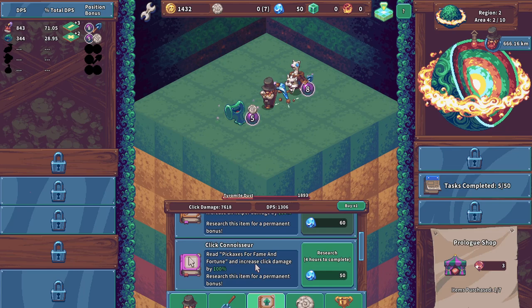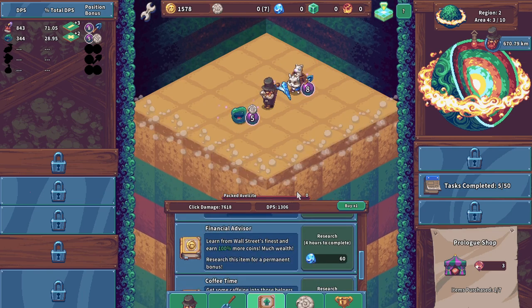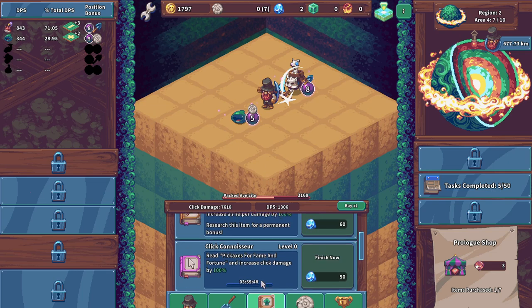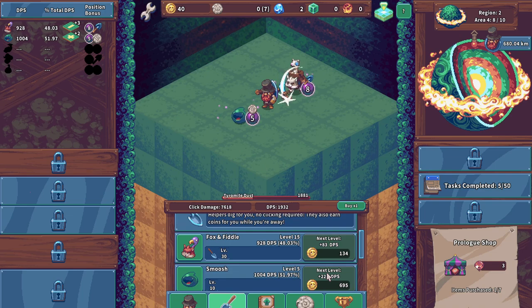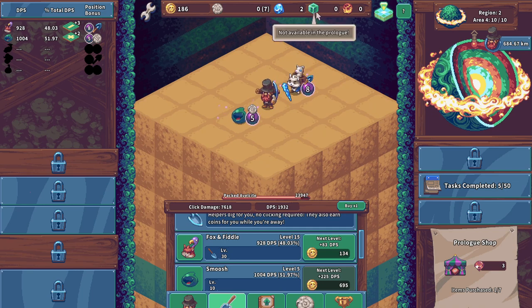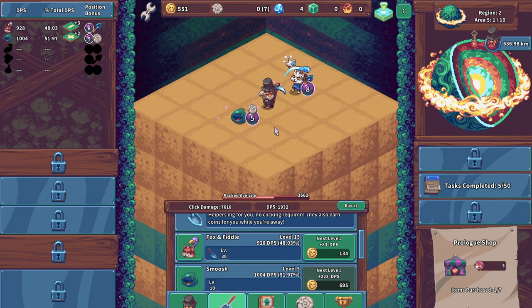Increase click damage by 100% — wow, I'm gonna start this one since it takes four hours to do. It looks like Diggy is asleep. Learn from Wall Street's finest and earn 100% more coins — much wealthy. Research for this item for permanent bonuses — okay cool. We got all that going. We can level up Smoosh a little bit and wait for him to fall asleep again so we can wake him up.